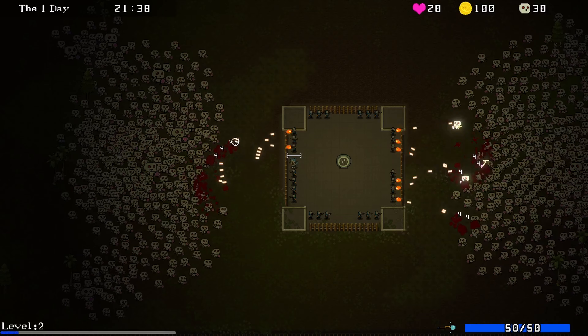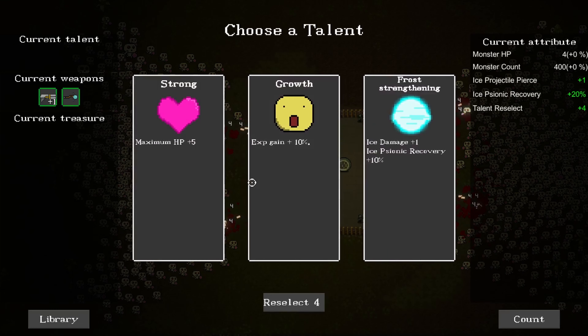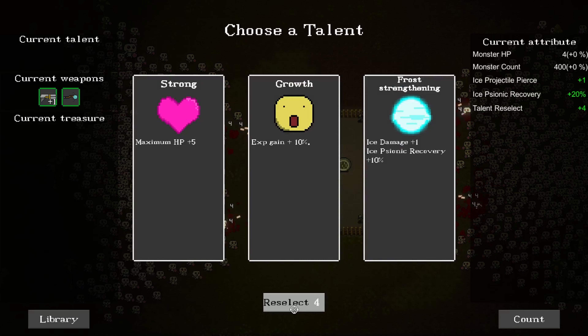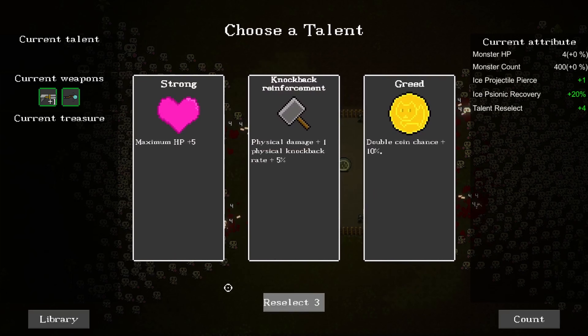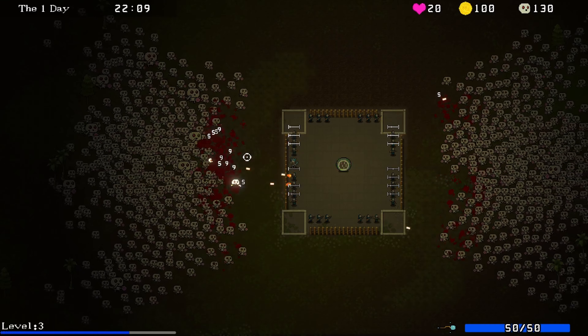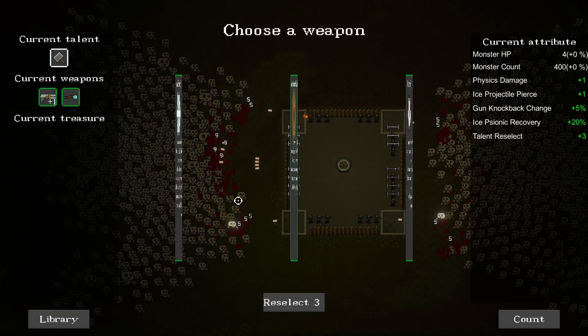So here we go. Shotgun plus one - let's go with that. And another upgrade. Very beginning is definitely going to be like that. None of these probably really for me. Max HP up is an option, let's reselect. Knockback, coin chance - let's do knockback. Try to see if we can focus in on gun, see if that will work for us.